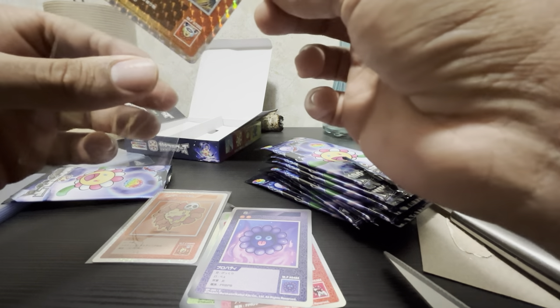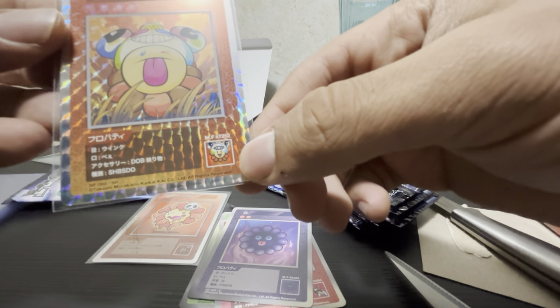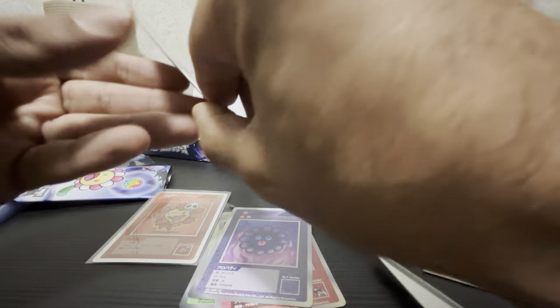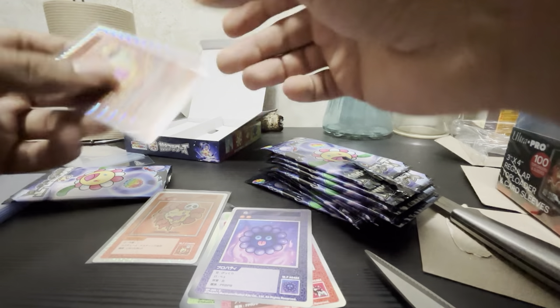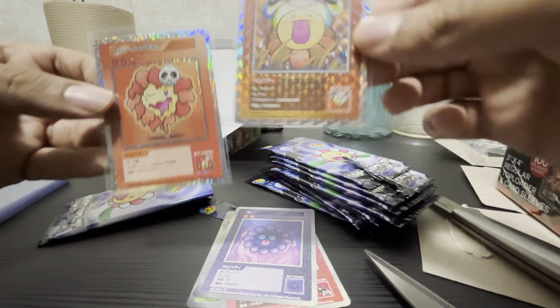The quality of these is pretty nuts. In the bottom right corner you can see the actual NFT of the card in pixelated form, and then they went all out with the art. On the back you've got the Murakami Flowers branding. So far one pack got a super rare and a rare — you get about five cards in each pack.